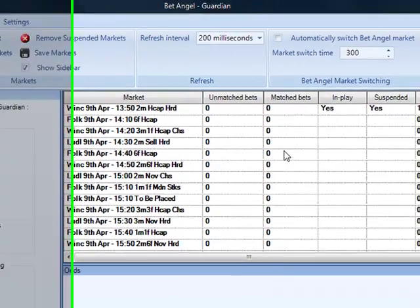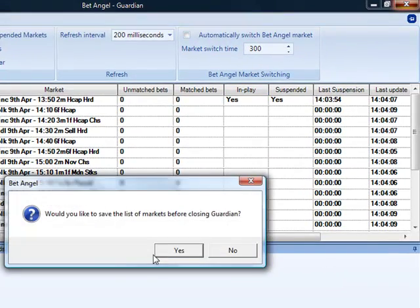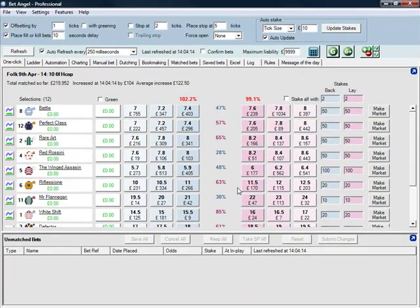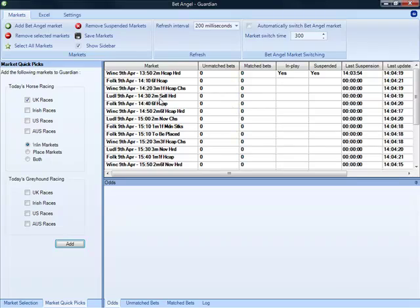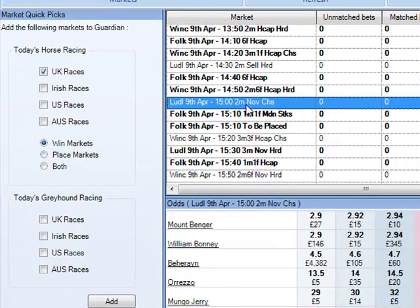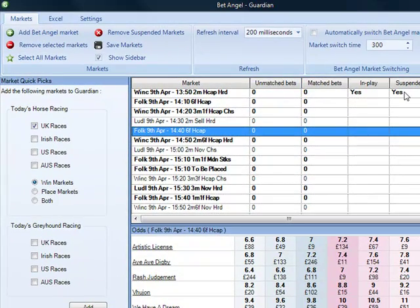Once you've added markets to Guardian, you can actually exit Guardian — it will prompt you to save if you want — and all of those markets are being actively monitored in the background without you needing to do anything more. If you click on any one of those, you can see the odds for each individual market, how many unmatched bets there are, whether it's in play, suspended, and so on. That's basically how you add markets to Guardian, and once they're in, they'll be automatically monitored in the background.